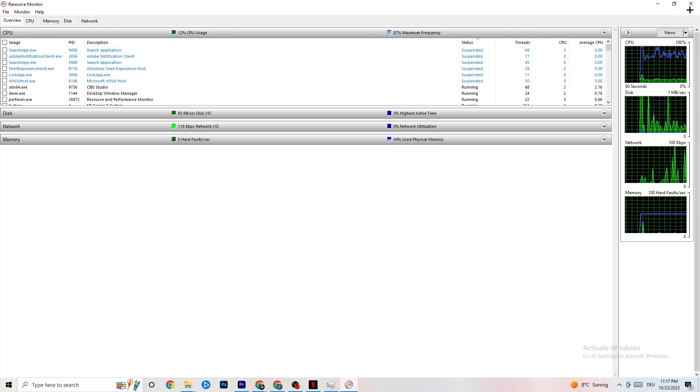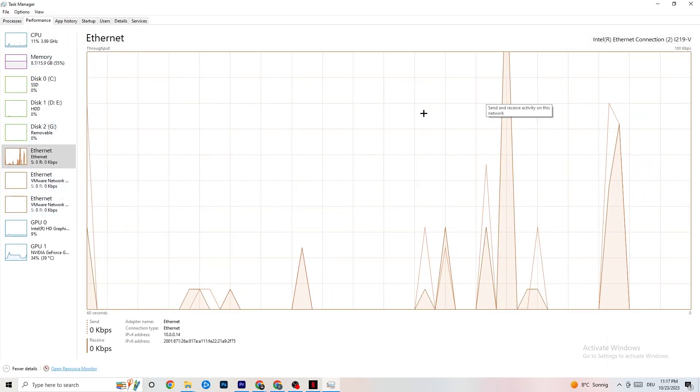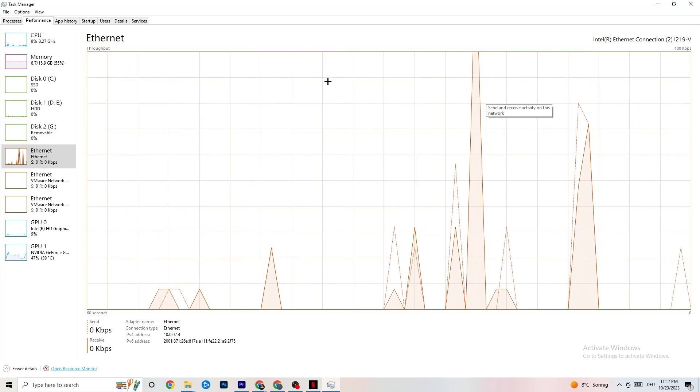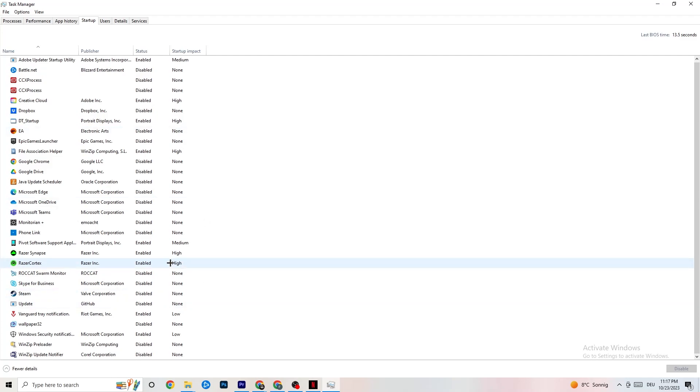Close everything except your game — this will probably fix your issue. Also check the Startup tab in Task Manager, because some apps in the background launch when you start your PC and consume internet connection. This is especially important for people who don't have high-performing Wi-Fi or a strong router — ending those tasks will help a lot.